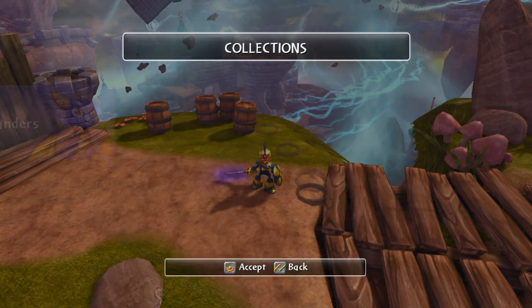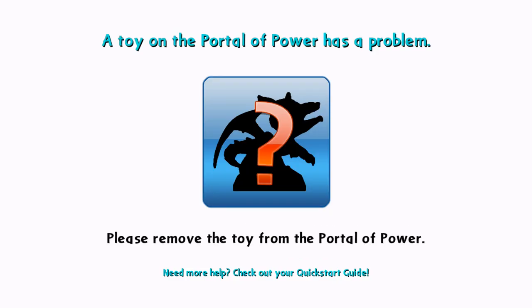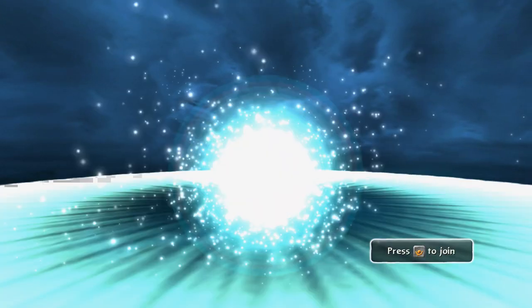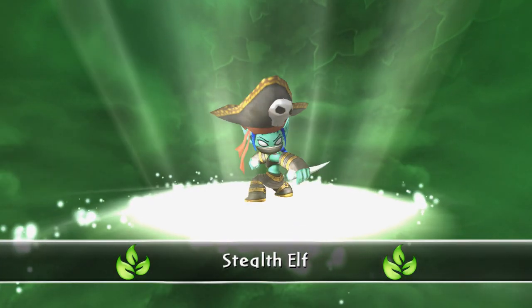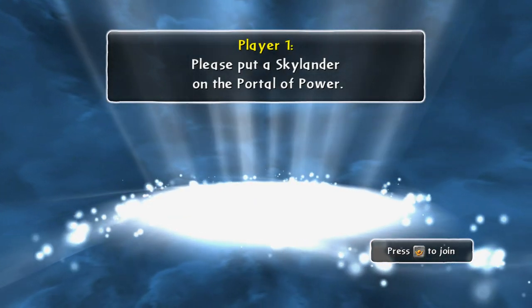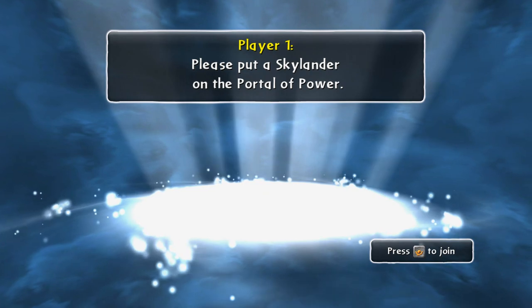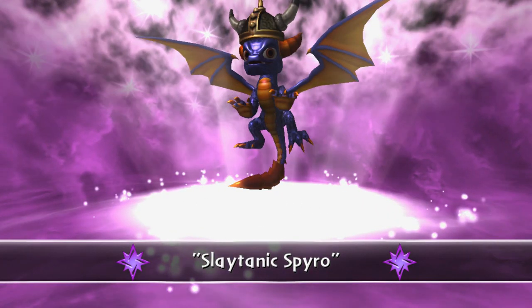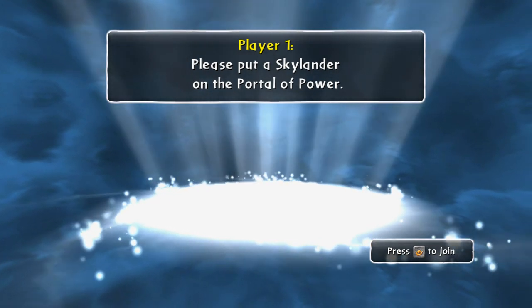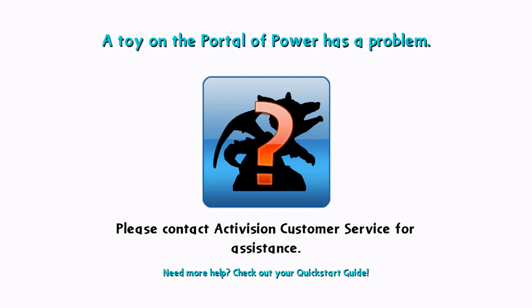I'm just mad that I cannot play that character. A toy on the portal Power has a problem — please remove the toy. I tried everything I can think of. All my other toys work — Stealth Elf works, Sonic Boom works, Legendary Spyro works — but Ghost Roaster? Not a thing works with him. So I contacted Activision, hopefully they fix my problem.